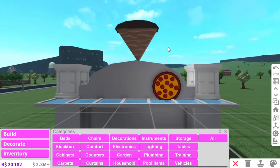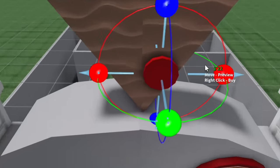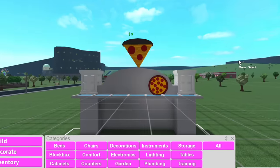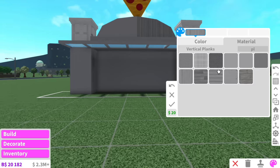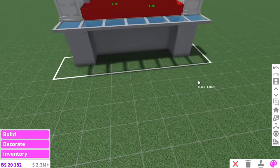I feel like we need some pepperonis on there. We're gonna grab a few horizontal cylinders and add them on top of the pizza. That does not look like a pizza. Maybe if I change this to yellow — okay, I think that looks a little bit better. That looks like one of those dogs with the long snouts. Pizza Hut's signature color is like red and white, I think. I actually don't know because I haven't been to Pizza Hut in yonks.